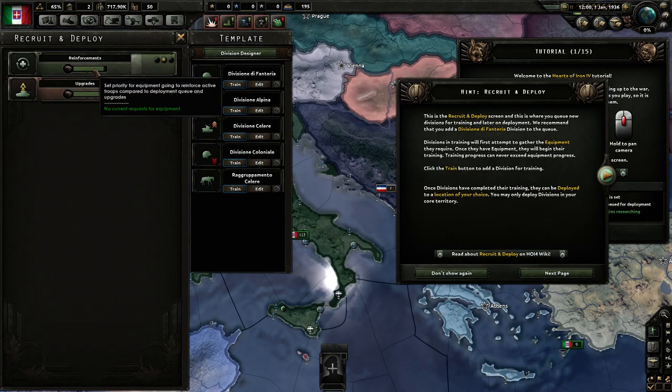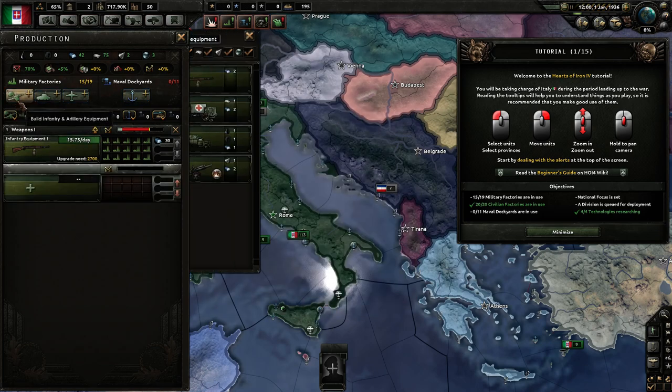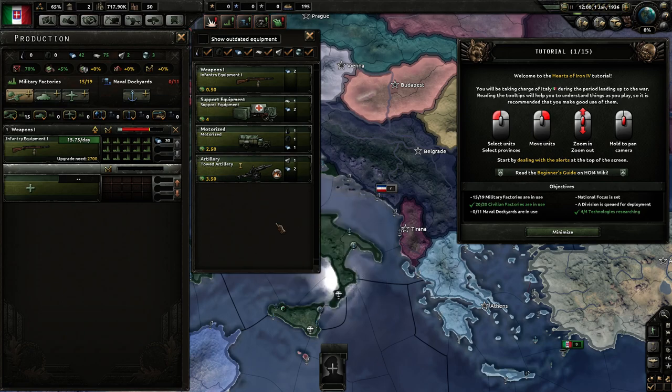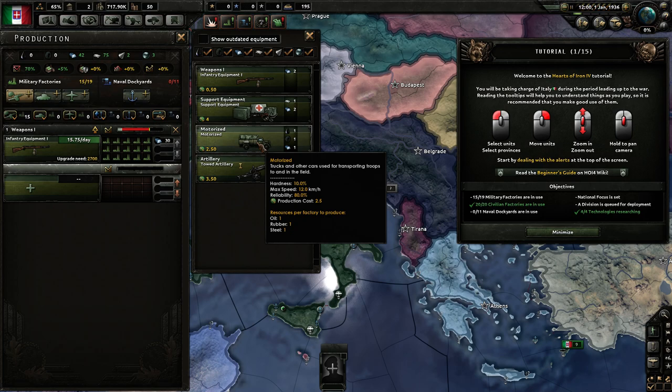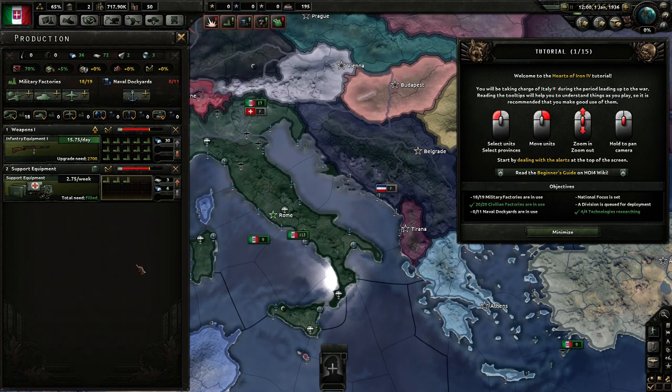For reinforcements, there are currently no requests. Right now we don't really need to build artillery — I'm not going to make any divisions using artillery in the beginning. Therefore it's better to focus on things we're actually going to use. Motorized is only used by one template, which I won't be building a lot of either. Support equipment is used by a couple of groups but important enough that I want to produce it immediately, so I'm going to put three factories on that.